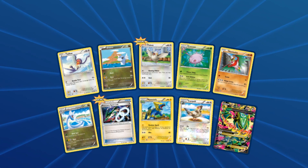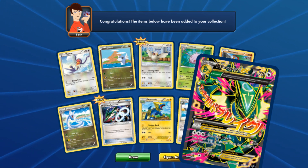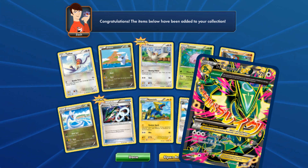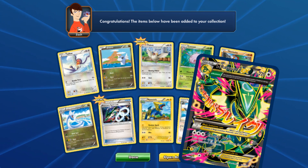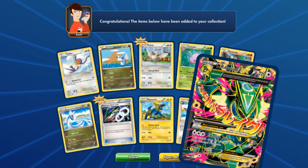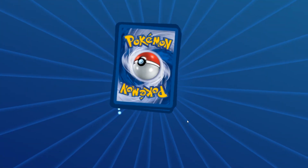We got the Rayquaza Spirit Link again — that's really nice! And oh yes, a full-art Mega Rayquaza! The glory — this is absolutely glorious. Emerald Break: 30 damage times the number of Pokemon on your bench — if you have eight of them that does an insane amount of damage. It's also got the Evolution trait: you can play this card from your hand to evolve a Pokemon during your first turn or the turn you play this Pokemon. The Mega rule still applies — you lose your turn if you don't have the Spirit Link, which we do have.